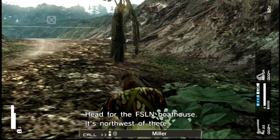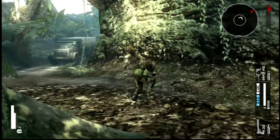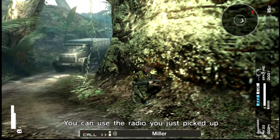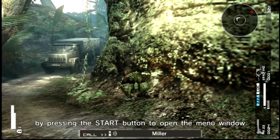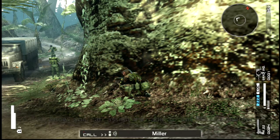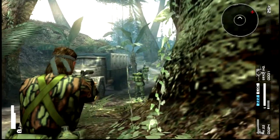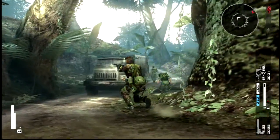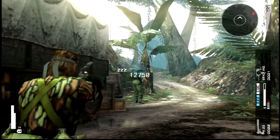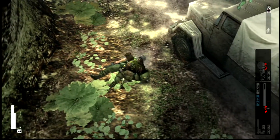We're straight in. Got a guard ahead of us so I'll equip the sound indicator. You don't really need the phantom — you can use the radio by pressing Start to open the menu window. I knocked him down while his mate wasn't looking — bam, took him out — and then we'll quickly Fulton this guy out.